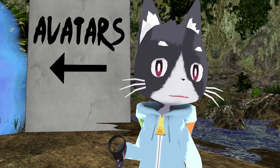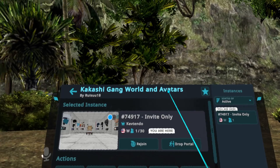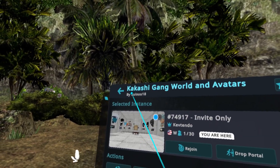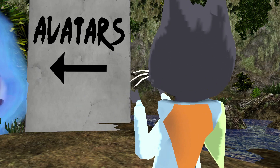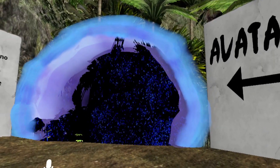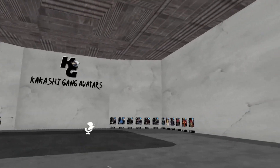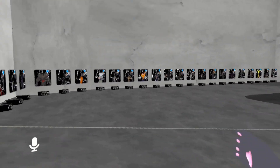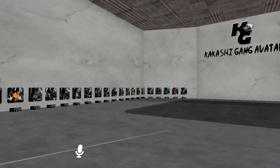The world I'm in to show off this avatar is a PC world called the Kakashi Gang World, and avatars over here are by Ruisu18. Once you head into this world, back behind me will be a sign that says 'avatars' and you head straight into the portal it's pointing to, and it will spawn you into this room that is almost completely covered with Kakashi avatars.